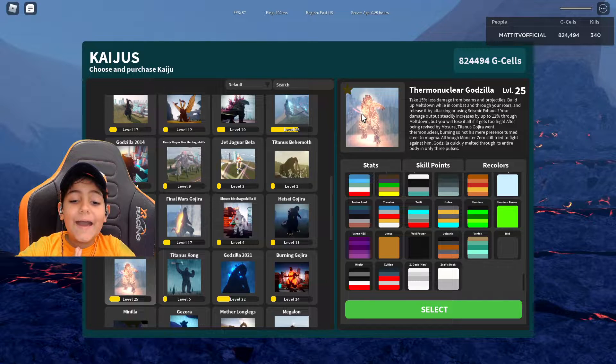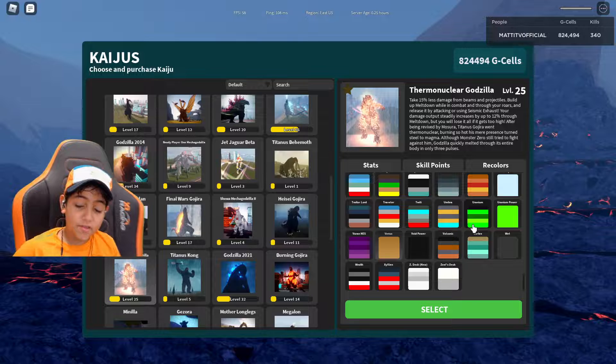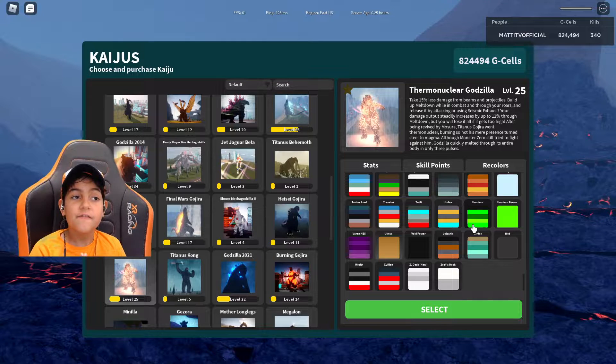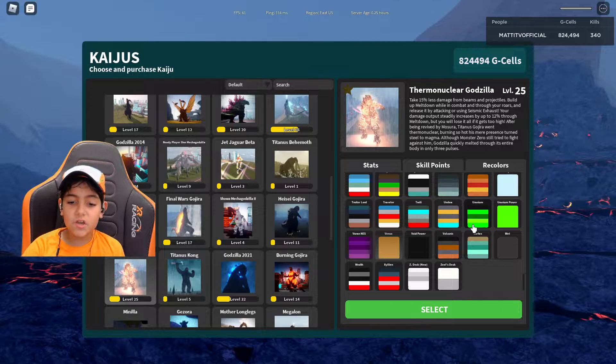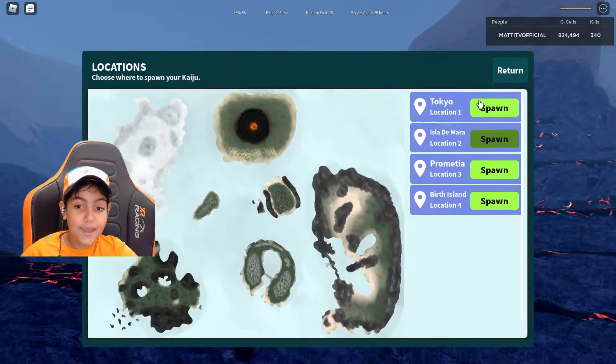Hi guys, welcome back to my channel. Today we are going to be using the Venus recolor. It's right to the left of Void Power. This is my favorite favorite recolor — Volcanic. This is my favorite recolor, but now let's go to Venus. I love Volcanic.